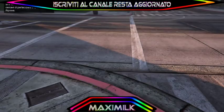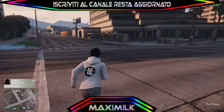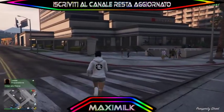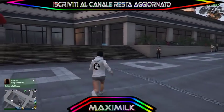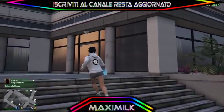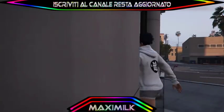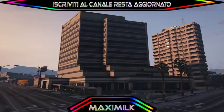Avviate la missione, fate un 'partecipa a sessione', accettate il primo messaggio e rifiutate il secondo, e vi troverete teletrasportati vicino alla vostra Maze Bank. Andremo nell'ufficio della Maze Bank. Non è necessario che l'ufficio della Maze Bank abbia un garage perché non ci servirà.